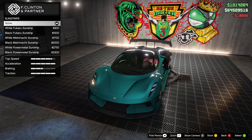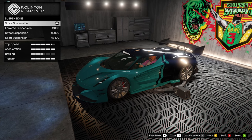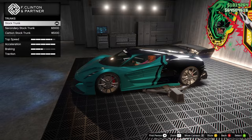Sunstrips — we're going to need a sunstrip on this thing. I think we'll just do this one. Suspension — fine. Stock trunk — secondary stock trunk or carbon stock trunk. We'll just keep it stock.